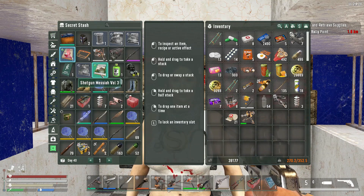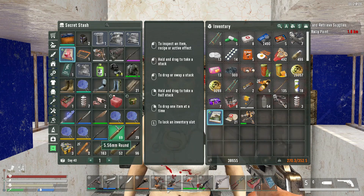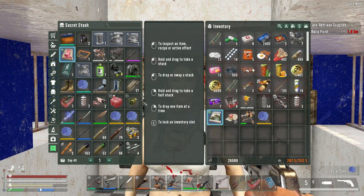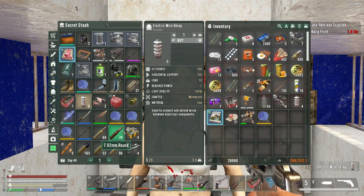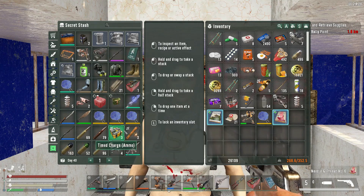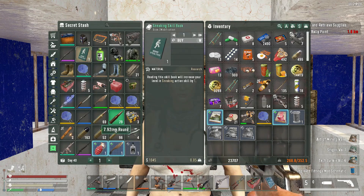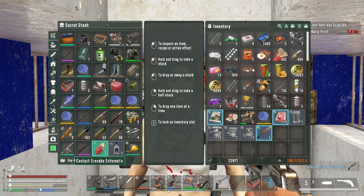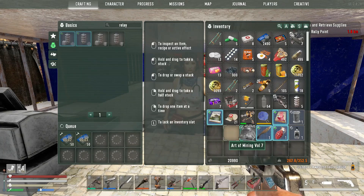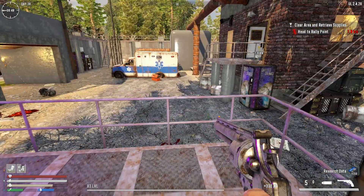We're gonna pick up Shotgun Messiah. Is there anything else good here? No, it's just junk I sold to him. 11,000 - that's a pretty good price. Might as well grab a couple more of those. That's all we need to buy from here. Oh, might as well pick that up. Sweet. Alright Jen, I appreciate your hospitality.